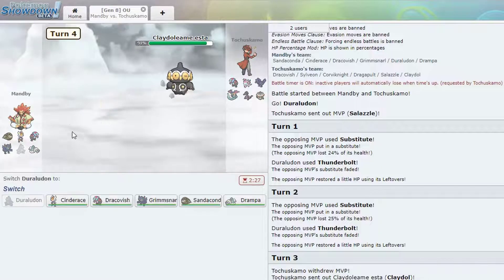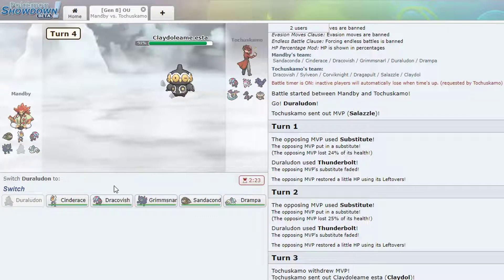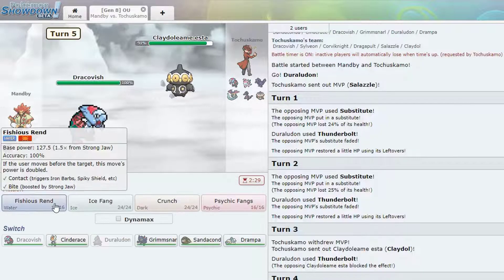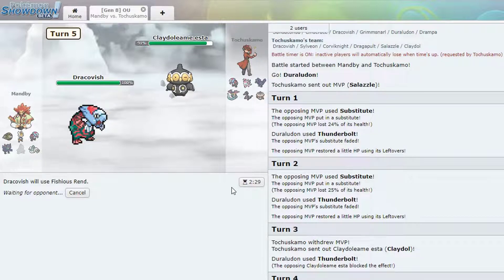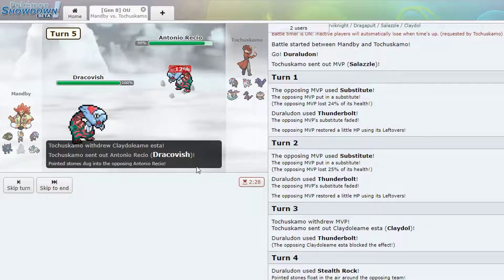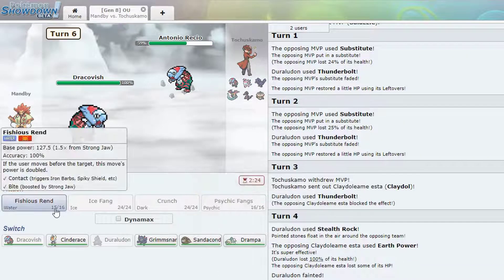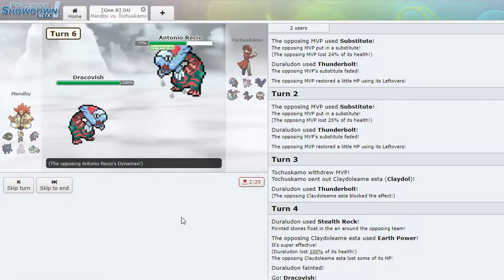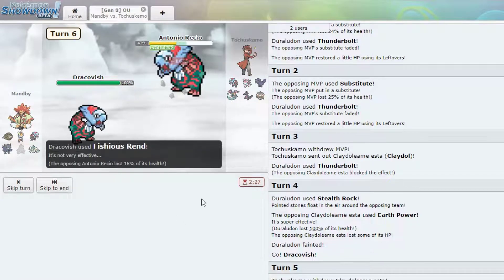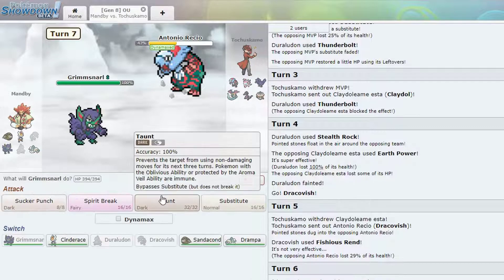Earth Power one-shot — yeah, this thing has negative 5 special defense and he's Life Orb. But I have the fish so we're in. Who's dying — someone's dying, just let me know who it is so I can kill them. He goes into his own Draco — 29%, okay. Well we're about to see an ugly fish-off — so he's Dynamaxing. Max Dragon — okay, going to Grimmsnarl.